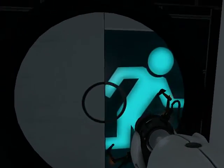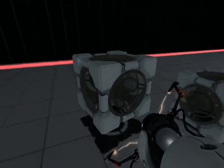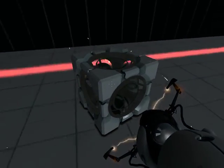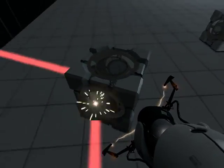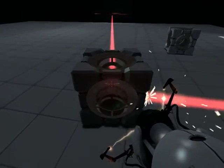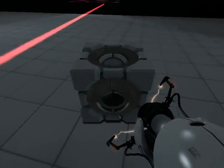Test chamber completed. Continue testing. This is test chamber number two. Here you test the new Aperture Science Thermal Discouragement Beam over the new Aperture Science Laser Tube. With it you can deflect the laser to anywhere and destroy military androids. The laser also kills you. Be careful — you can't stop the machine!